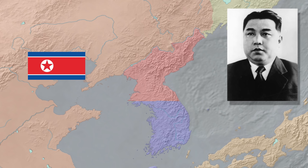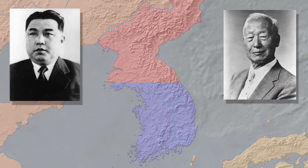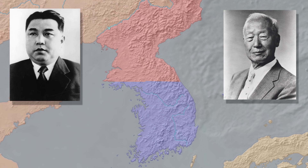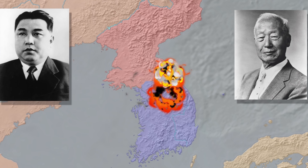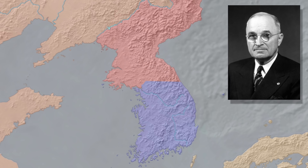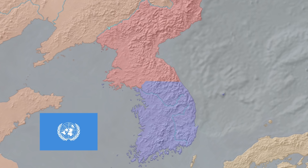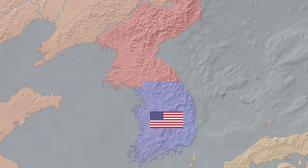Both Syngman Rhee and Kim Il-sung claimed they represented the entire Korean peninsula. Since they refused to recognize the border, this led to frequent border skirmishes, guerrilla warfare and atrocities against civilians. In 1947, President Truman persuaded the United Nations to assume responsibility for the country. However, the US armed forces remained in South Korea.